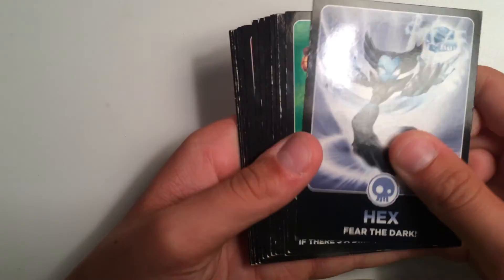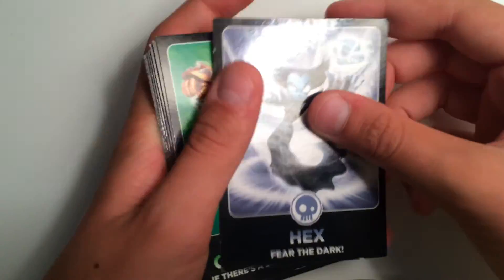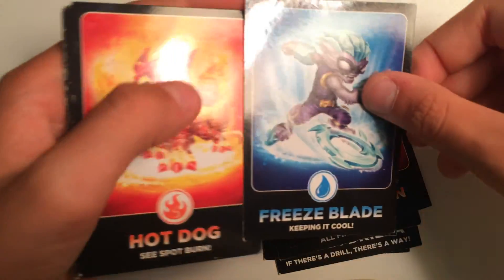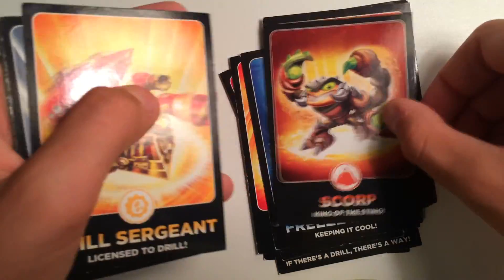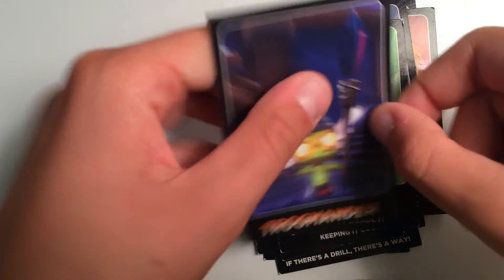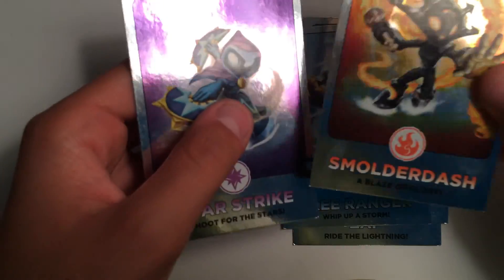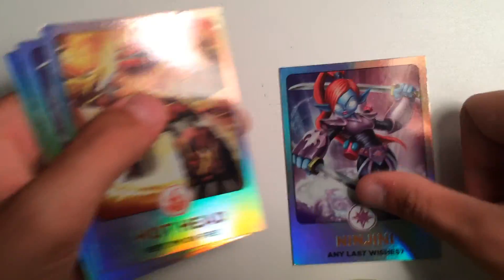Next up we have our Parallel or Landscape cards as I'm going to call them. We got Hex, Gorilla Drilla, Spyro, Fire Kraken, Sunburn, Breeze Blade, Hot Dog, Blast Zone, Scorp, Drill Sergeant, Ghost Roaster, Stealth Elf, and Trogmander. And next up we have our regular Foil cards: we got Zapp, Stink Bomb, Free Ranger, Smolder Dash — my favorite card — and Star Strike. Then we have our Rainbow Foils: Neen Genie, Hot Head, another Neen Genie, Eye Brawler, and another Neen Genie.